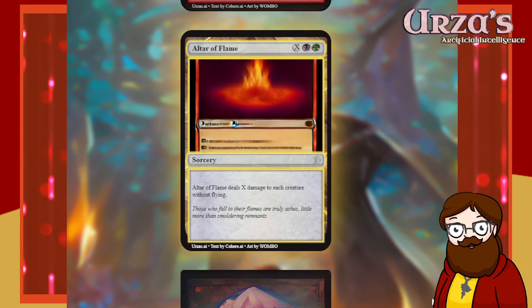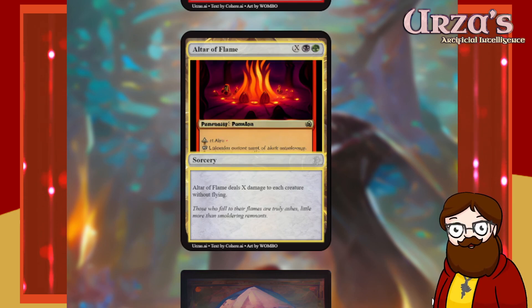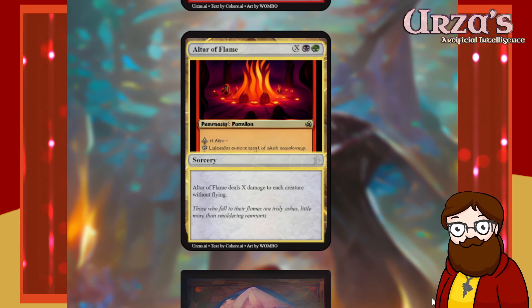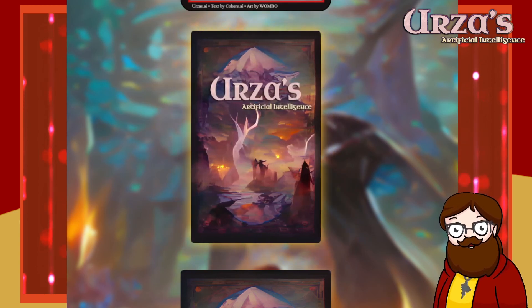Altar of Flame — X, black-green sorcery. Altar of Flame deals X damage to each creature without flying. The fire effect feels weird not being in red, but I'm not really here to honor the color pie. The fact that it only hits ground creatures makes it an interesting wrath variant — if your opponent has a bunch of 2/2s on the ground, spend 4 mana; if things are 1/1s, spend 3 mana. Probably not good enough. I'm going to reroll it without justification.